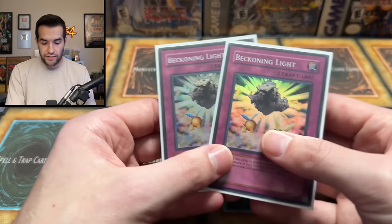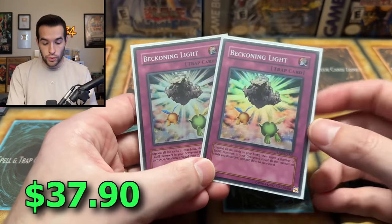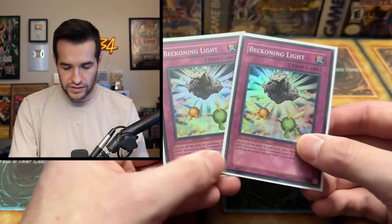Then we have a couple more trap cards — a couple of Beckoning Lights. These are used in Lightsworn and Edison. These are from Turbo Pack 2. I have had one of these in the past, but I have a Lightsworn deck that I haven't maxed out or anything, so I've never really used these. A couple of Beckoning Lights — that's pretty nice.